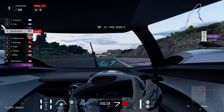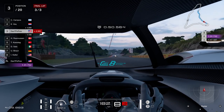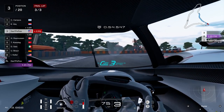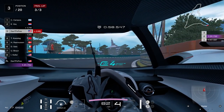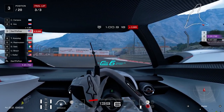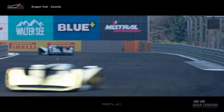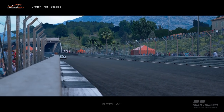This is very much a rhythm section, kind of like those S's in Suzuka that some of you might be familiar with. And then you come out of your rhythm, so make sure you're still focused. Come down to this slow turn here — don't go running near the wall. These are also rhythm turns; if you hit the rumble strips just right, you can stay going pretty fast. Oh man, I got so lucky that I didn't hit the wall again there.